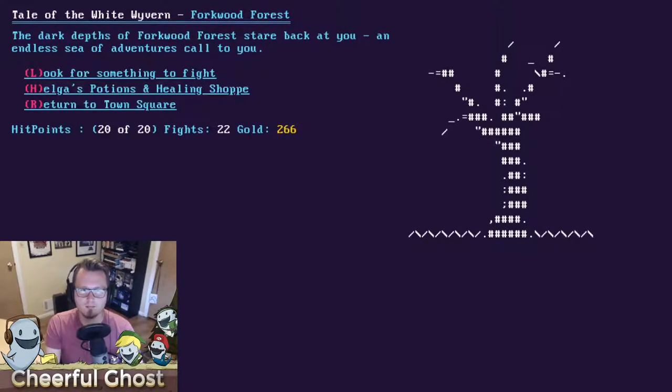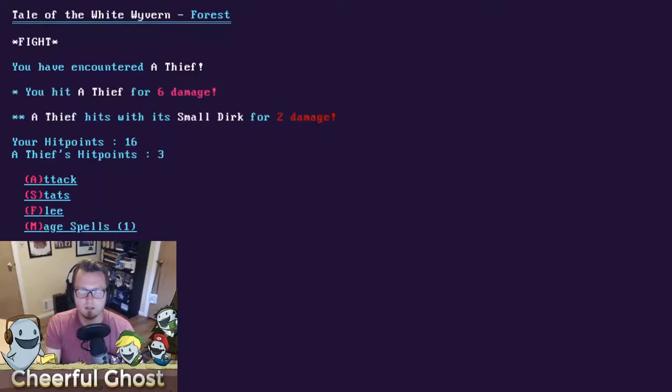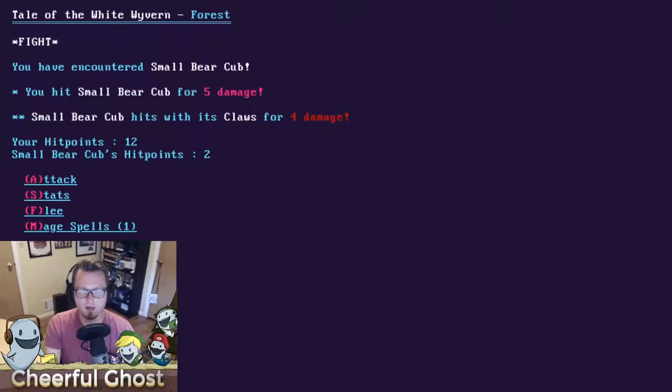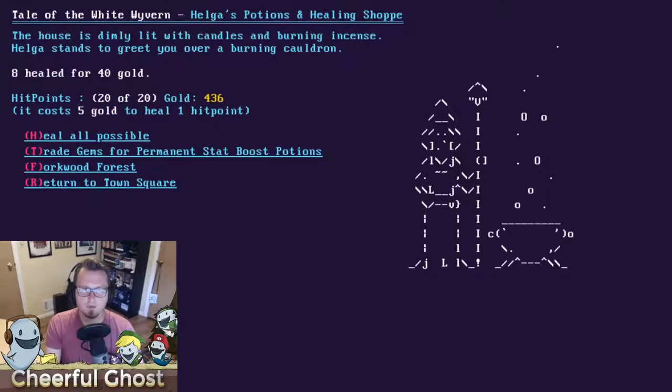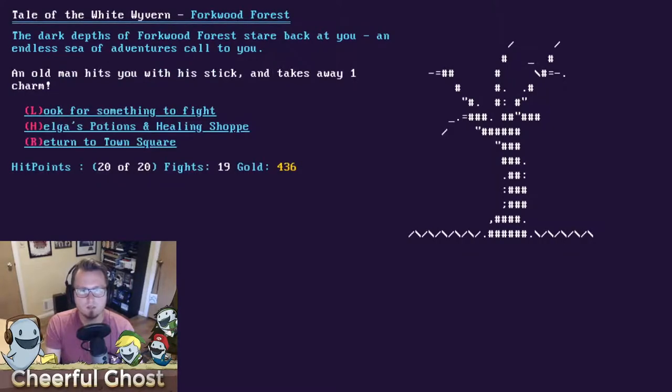To heal, go to 'What a Heal Goes' potions and healing shop. You can heal all hit points — it costs five gold per hit point. I spend 50 gold to fully heal and head back to the forest. A thief catches me off guard but I kill them with a special attack. If you're playing on a desktop, you can also use hotkeys just like the old BBS games of yore to control the game.